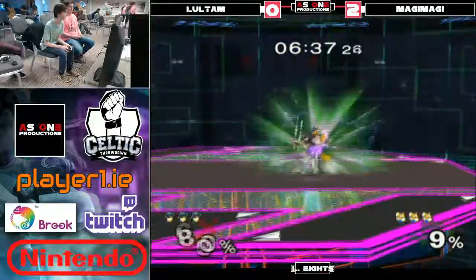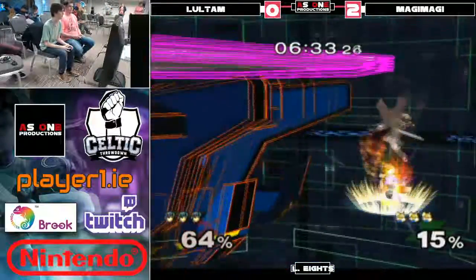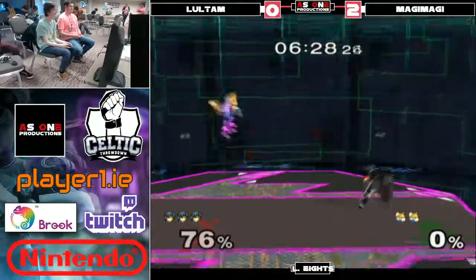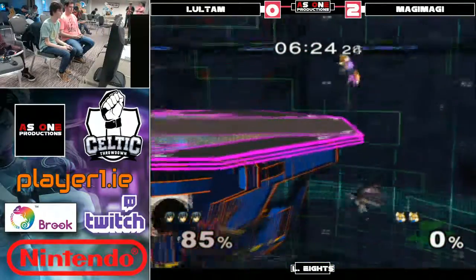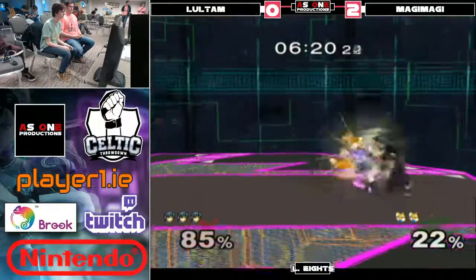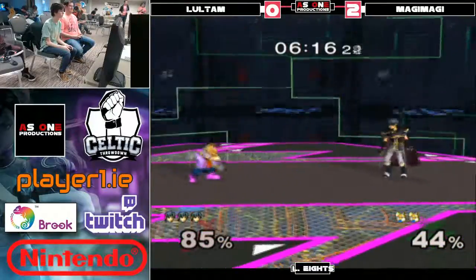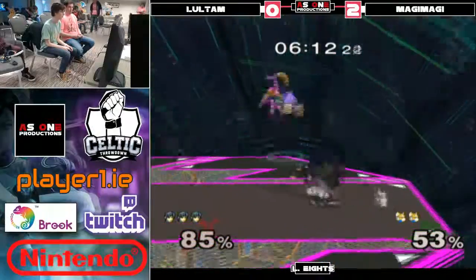He keeps beating that exact same rule. Oh, gets the shines him off — very far off. Oh no, what? Magi, why? You knew you weren't getting back. That was unfortunate. Magi just can't really get these edgeguards on Marth. Marth is pretty tricky to edgeguard. I think he hit a few shines in the first game, but since then, you're right.